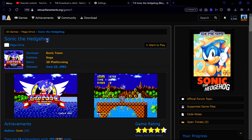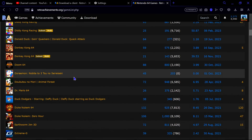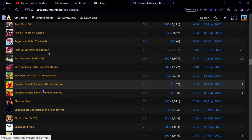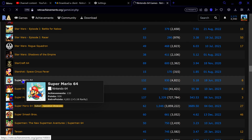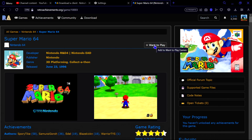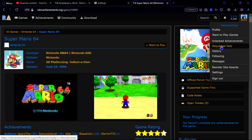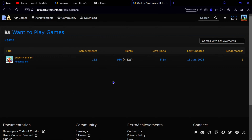One more thing me and Brad recently found out: if you find a game on the list that you want to play, say Super Mario 64 on Nintendo 64, you can click 'Want to Play.' It says 'Added to Want to Play Games.' So you can build a list of games with interesting or challenging achievements and come back to download and play them later.